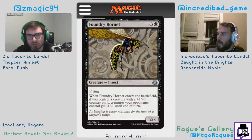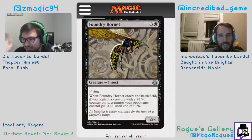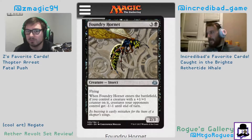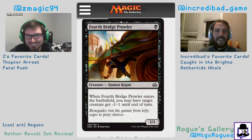Foundry Hornet: three and a black, flying 2/3. When it enters the battlefield, if you control a creature with a +1/+1 counter on it, creatures your opponent controls get -1/-1 until end of turn. This card's a blowout. The baseline is a 2/3 flyer for three, which is so good, and the top line is insane — especially in the green-black counter draft deck. If you attacked with your Rhino and traded it off, then you drop this and kill the rest. I'd say the baseline is a 2.5, and if it ever triggers it's a three and a half.